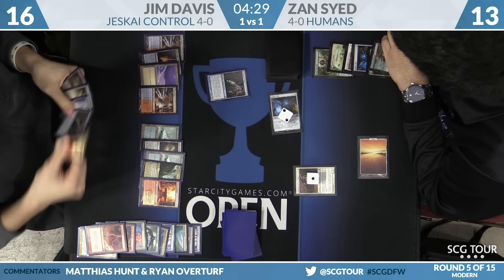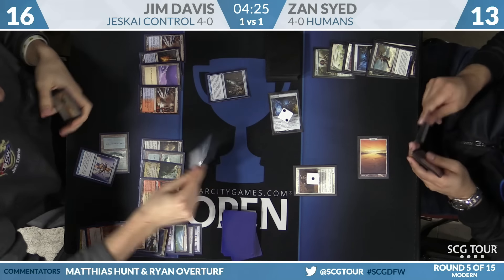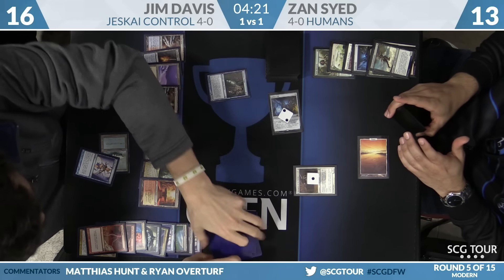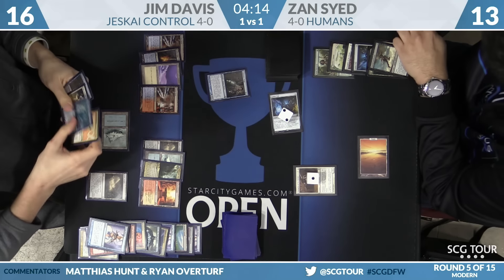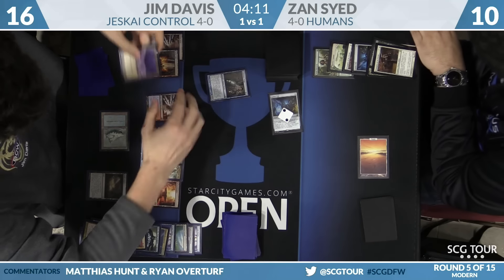He should be fine as he draws another Snapcaster Mage. He casts Serum Visions — top card is Colonnade and Snapcaster. He wants them both, puts Snapcaster on top then Colonnade. Cryptic was picked up. He makes Field of Ruin. The only way Jim is getting out of this match without a win is with a draw — Helix away, the blocker goes up to 19, Zan takes a hit and is down to eight.